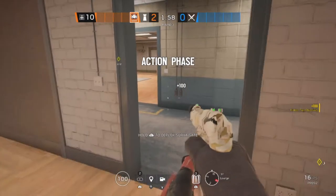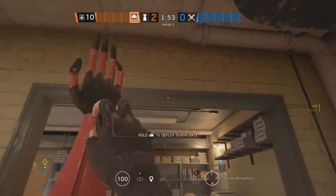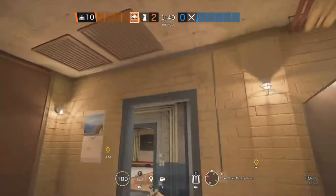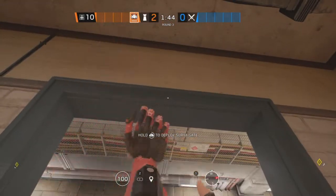The next site for Canal is Lounge and Coast Guard Meeting Room. Starting off in Coast Guard Meeting Room, we're going to be putting an Aruni on this double doorway. The second one is going to go on this doorway, and the last one is going to go on this doorway.